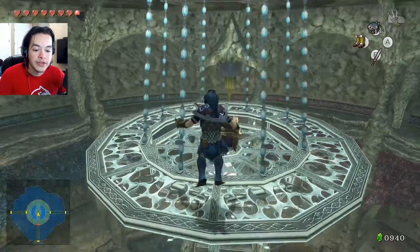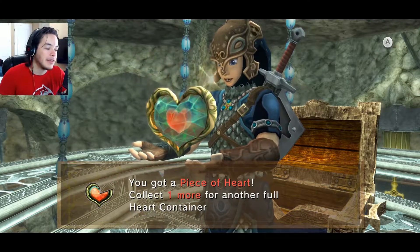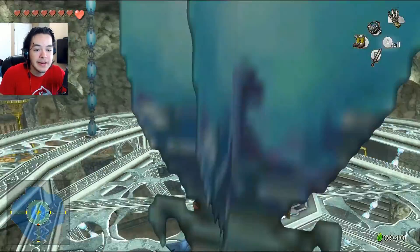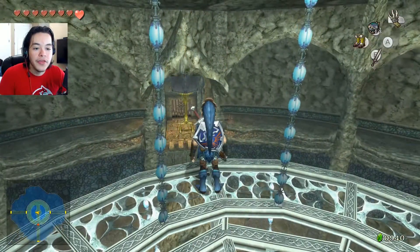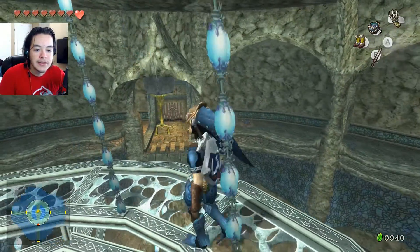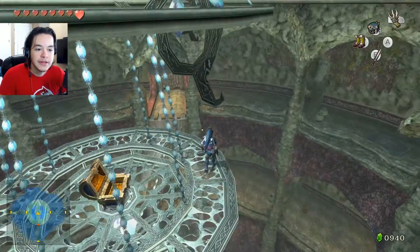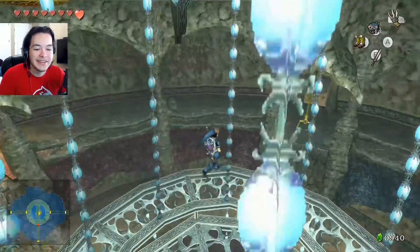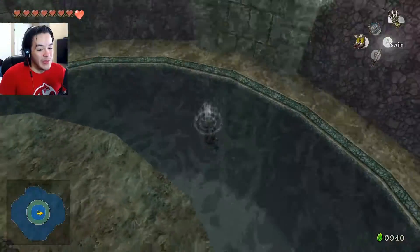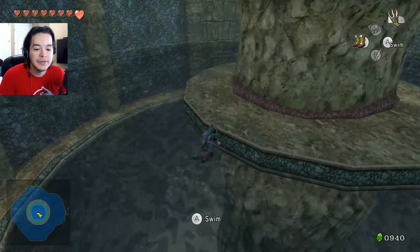There's a chest up here — I'll grab that. I looked at the guide and there's not much you can skip besides some extra rupees and bombs. But never mind, I just found a piece of heart! I need one more. Over there is where I haven't gone — there's a gate. The entire left path is blocked. I need to figure out how to get down from here.